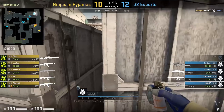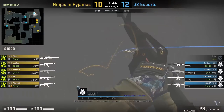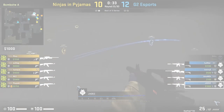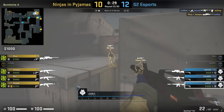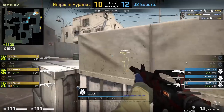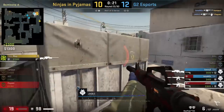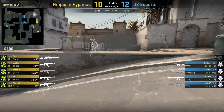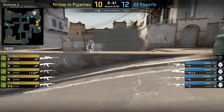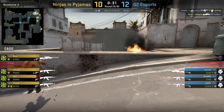Jacks behind double on A site throws a one-way smoke, aiming above this corner then right click throw. Jacks has this angle where he can spot ramp, however the NIP players think it is a barrel one-way smoke and start spamming the barrels. Jacks kills Rez, Plopski, and ends the round killing Fousey. At first glance you'd most likely think it's a one-way smoke for barrels — I don't blame Rez for spamming barrels.